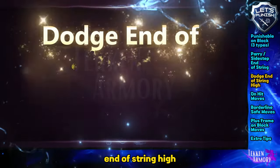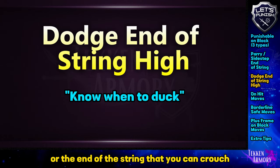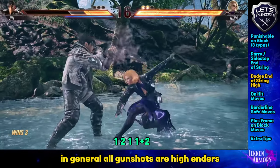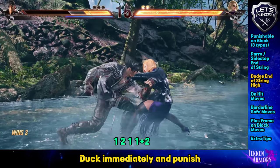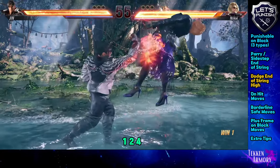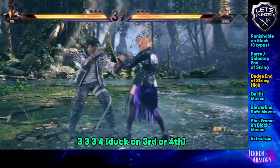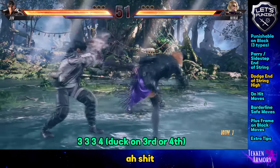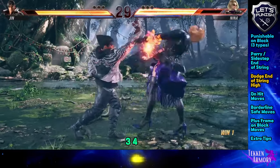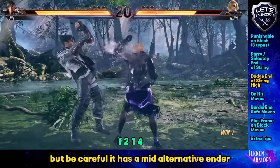We now move on to dodge end of string high. These are just strings that have highs at the middle or the end of the string that you can crouch to and punish accordingly. In general, all gunshots are high-enders. For this string, once you recognize the third hit's animation, duck immediately and punish. You can try to duck the last hit, but be careful — it has a mid-alternative ender.